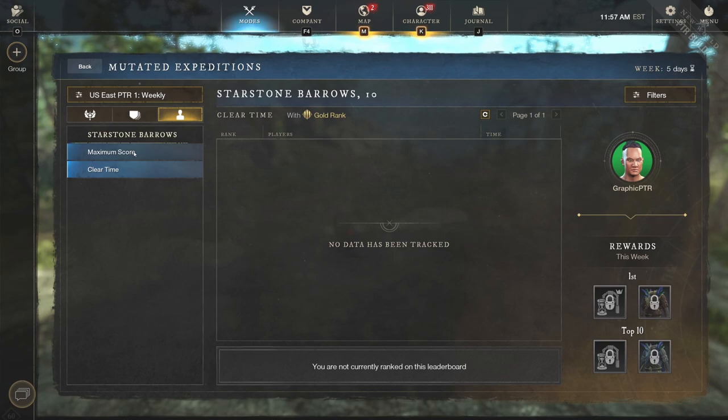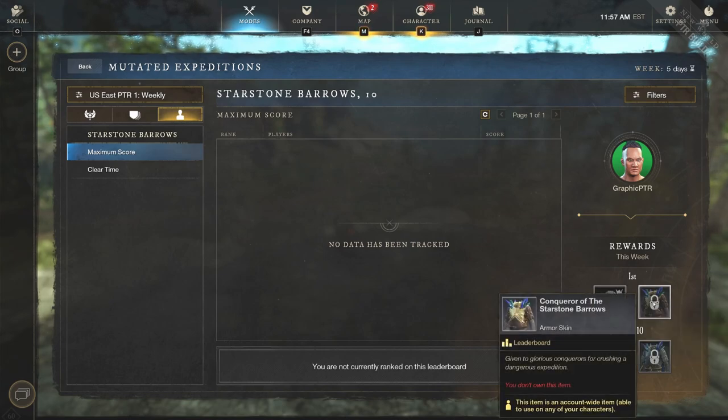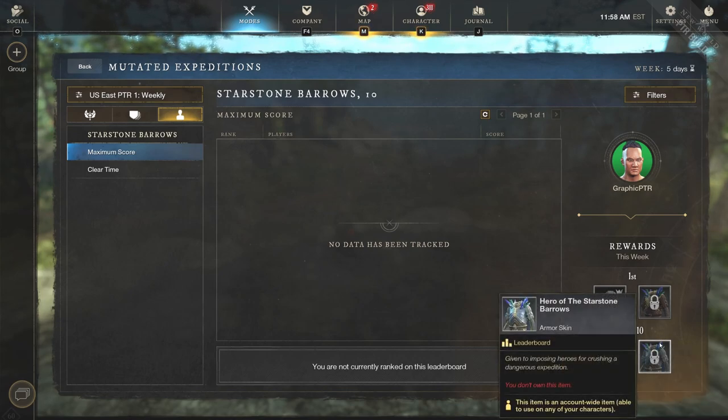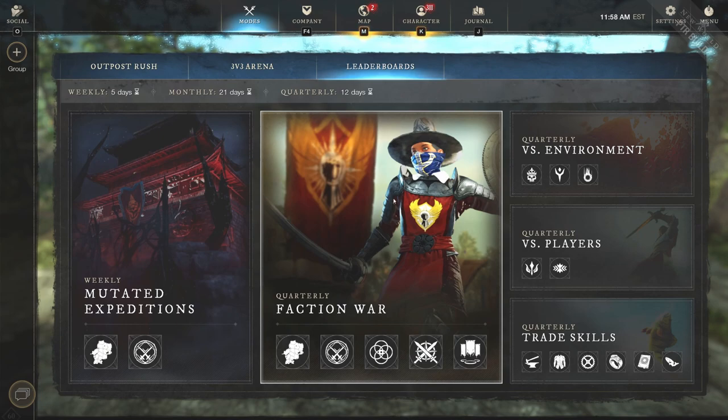You can see the rewards this week as well. 'Champion of Starstone Barrows' is earned by placing first on the Starstone Barrows difficulty 10 score weekly leaderboard — pretty cool skins, I think a lot of people are going to go for this stuff. Top 10 gets 'Hero of Starstone Barrows,' and first place gets 'Conqueror of Starstone Barrows.' Expect people to be grinding hard for this content in the new update.